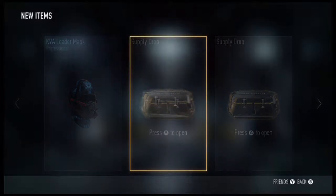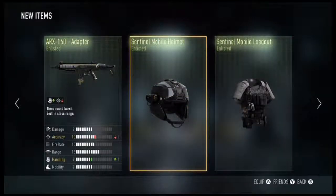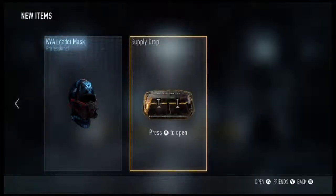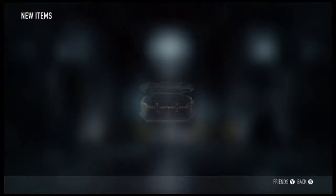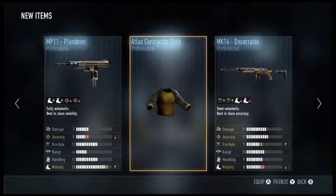Come on, second one — elite! No. An ARX 160 Adapter, which is minus one accuracy plus one handling. And we get ourselves the Sentinel Mobile Helmet, which will go with the Sentinel Mobile Loadout. Come on, please — elite! Nope. We get ourselves an Atlas Contractor Shirt and an MK14 Desecrator, which is minus two mobility plus two fire rate.